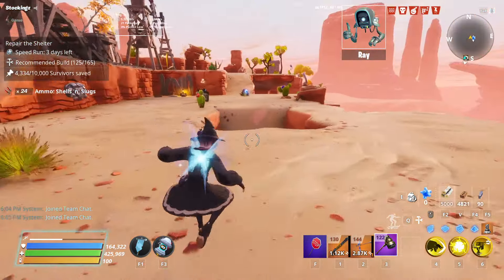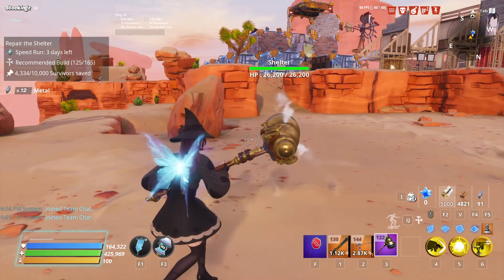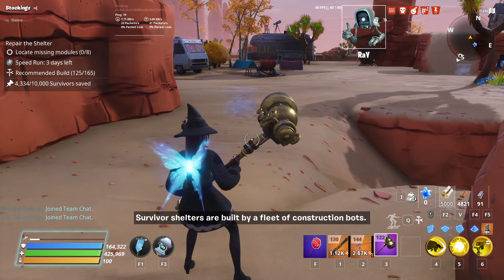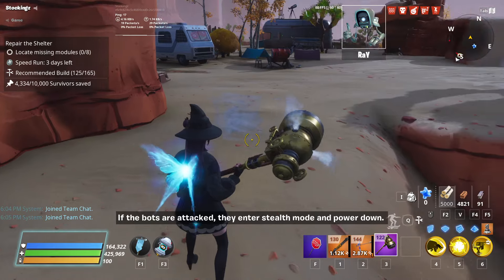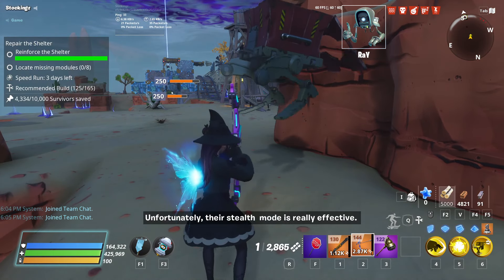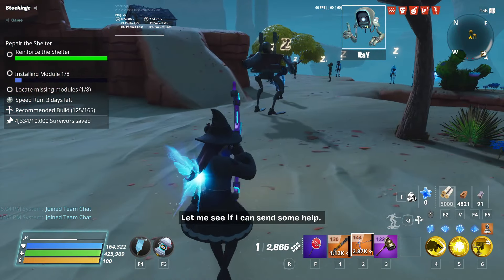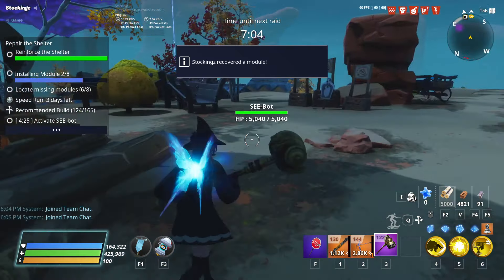Some tips: the modules have a little outline if you've done Repair the Shelter before. They also have a sound effect when you're nearby. So keep your eyes and ears out for the visual outline and the audio cue. It's basically just running around looking for outlines and listening for the audio. I'll cut to the actual defense.